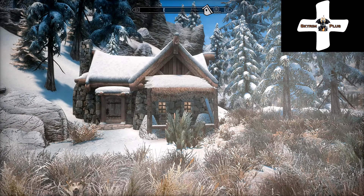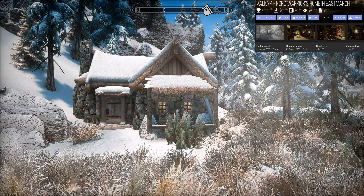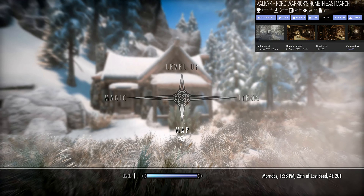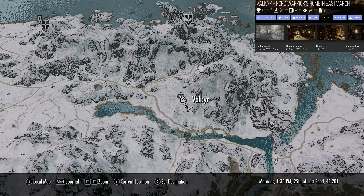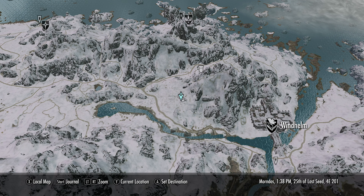Hello and welcome back to another episode of Skyrim Plus. Today we are featuring Valkyr, a small rustic Stormcloak themed cabin. Let's look at the map. Our current location is Valkyr, and east of us is Windhelm.